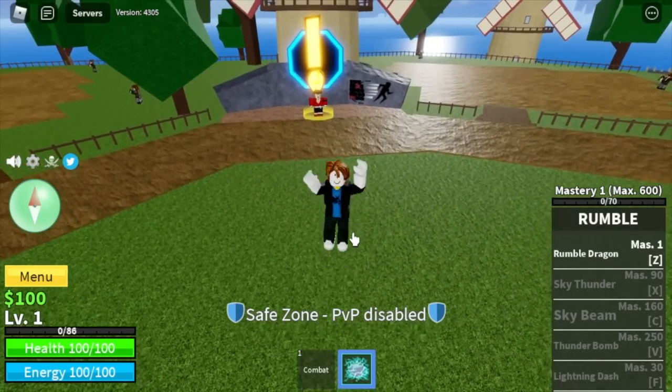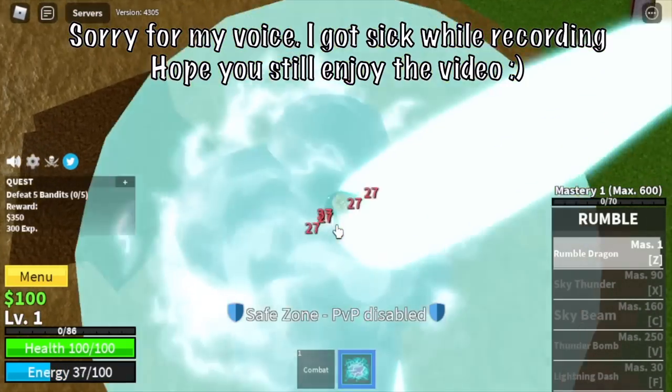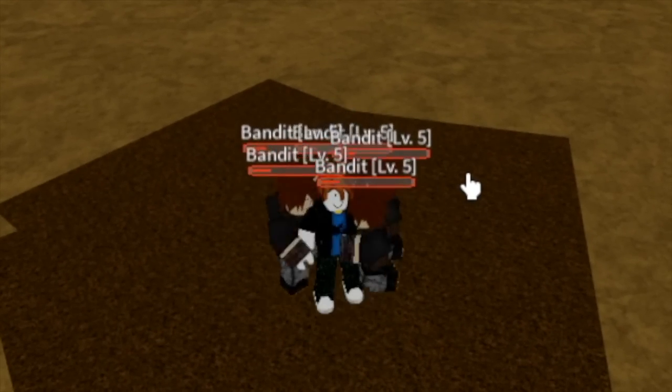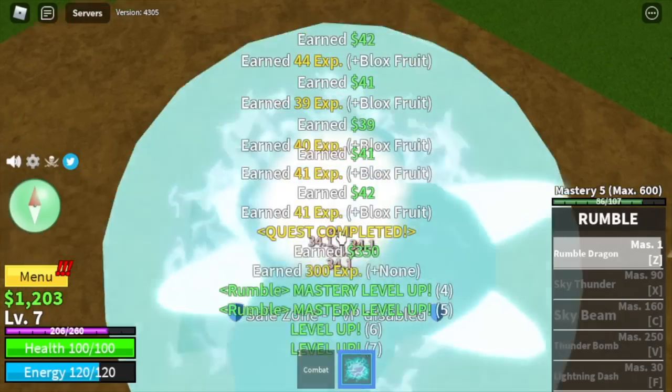To start off for our first kill, we have the Rumble Dragon. The good thing is that it can damage multiple targets at once and the cooldown is really fast. Also, when you reach level 5, Logia Elemental is in effect, so the bandits cannot damage you anymore. The grinding here will be really fast.